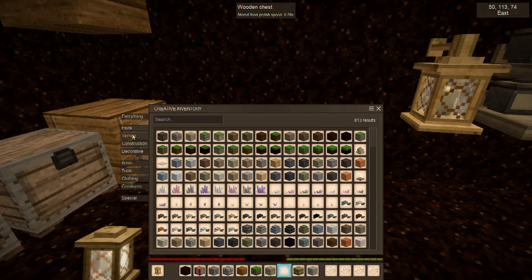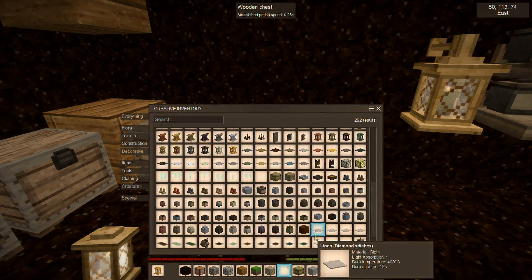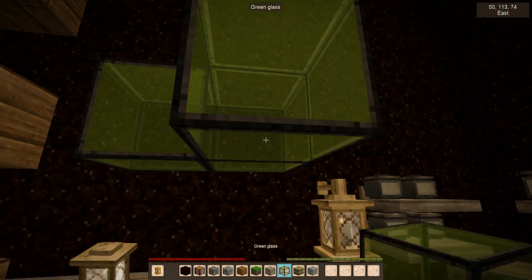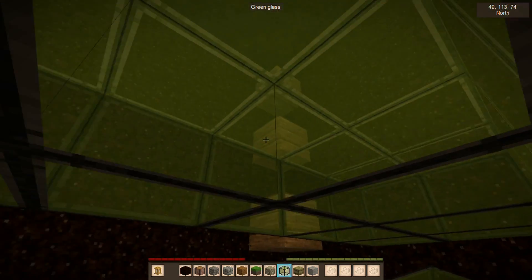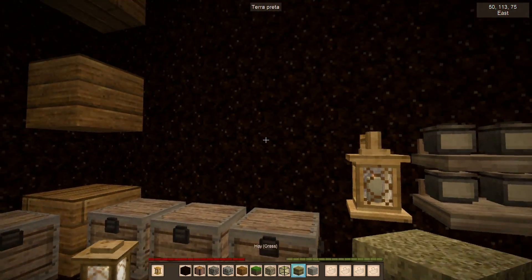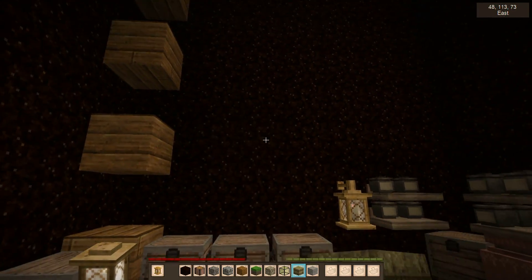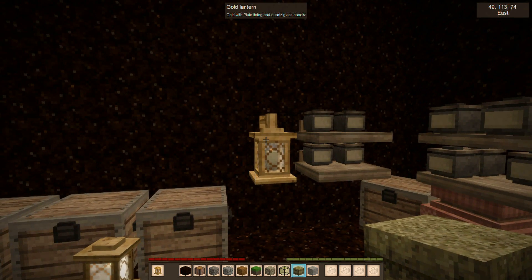Let's check glass. Placing about eight blocks of glass internally does the same negative thing, so we don't want glass or ice inside. Trying about eight hay bales internally also worsens it. So the more blocks we put internally, the worse it gets — keep that in mind.